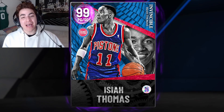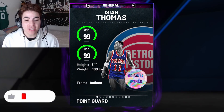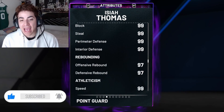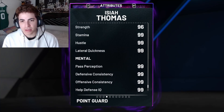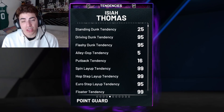The level 1 Invincible Isaiah Thomas is a point guard/shooting guard, and he's completely free - he's level 1 of the battle pass. He's 6 foot 1, 180 pounds from Indiana. He comes with every single stat at 99. His rebounding is a 97 and his standing hook is 96, but everything else is literally 99, because he is an Invincible at the end of the day.